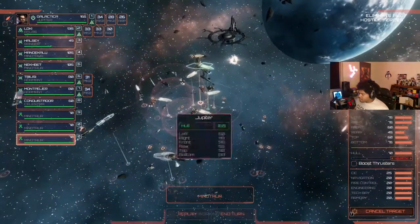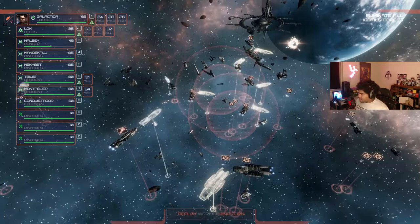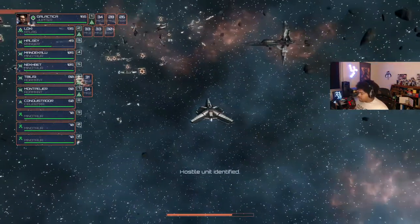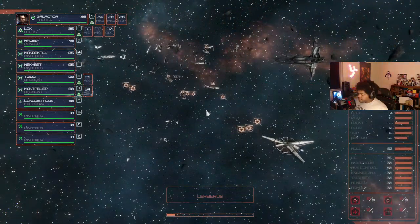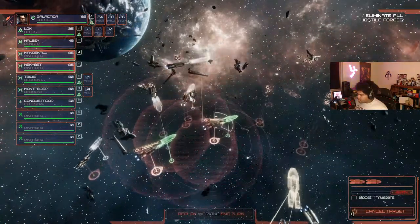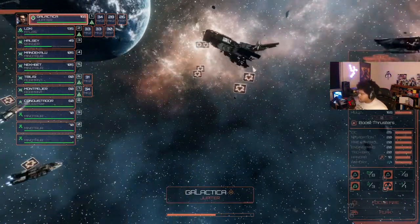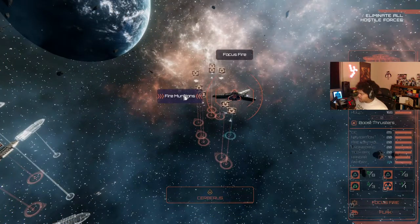I don't know if the Galactica turned all the way around - she's literally a brick. Luckily we came out of this okay. The hostile unit is a Cerberus - just a pure carrier, no missiles, no nothing. Let's finish this and go home. We're not gonna fire a nuke at it - well I guess we could. This is gonna take a hot minute to destroy this, I mean we could just fire a nuke at it, say to hell with it.